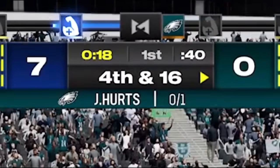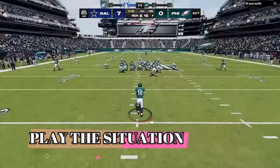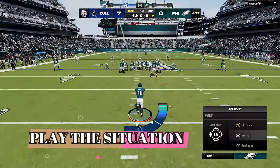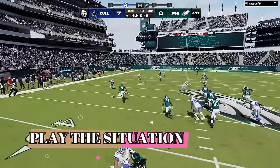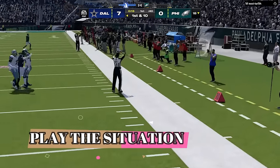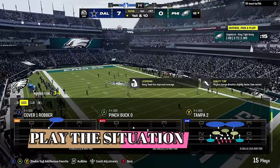My next tip is to play the percentages, which is really what winning in Madden is all about. A lot of Madden players would go for it on 4th and 16, but this is a really low chance of converting. There is a much higher chance that I don't get it and give my opponent the ball inside my territory, almost guaranteeing him a score and putting me down 2 possessions. So I have faith in my defense and I decide to punt away.